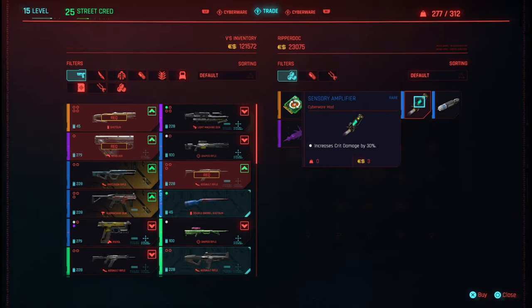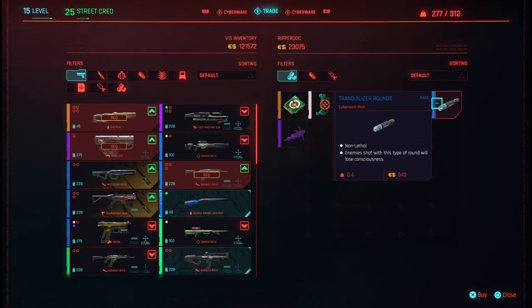Over here is the electrical round, and there are your tranquilizer rounds. So this is the place where you can buy the tranquilizer rounds. That is pretty much it, so thank you for tuning in, stay tuned for more.